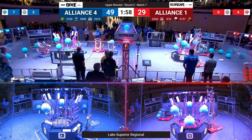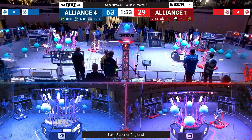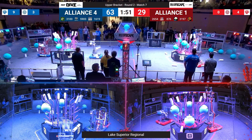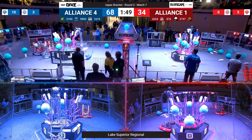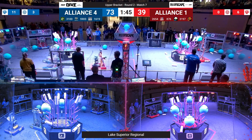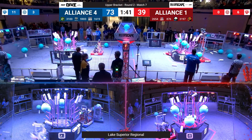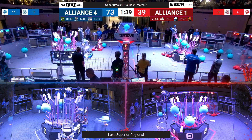3100 lining up here for another one of their signature algae shots into the net. 2654, Polo Rams, looking to use their namesake and ram through these robots as they keep them away from scoring coral and algae. Looks like they're focusing on keeping 3100 away from that algae scoring zone.